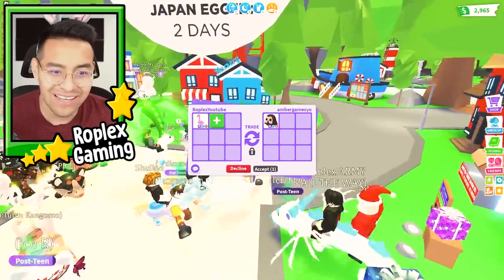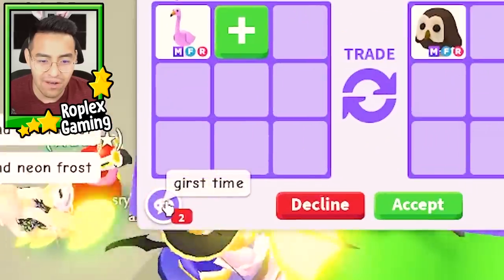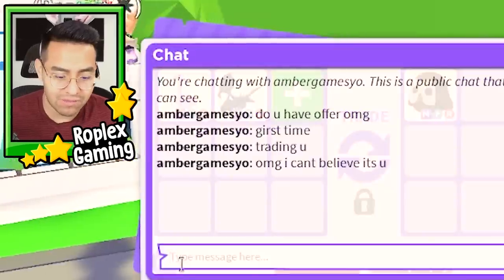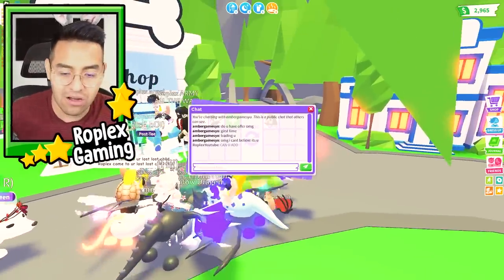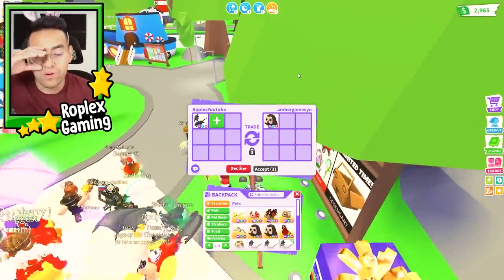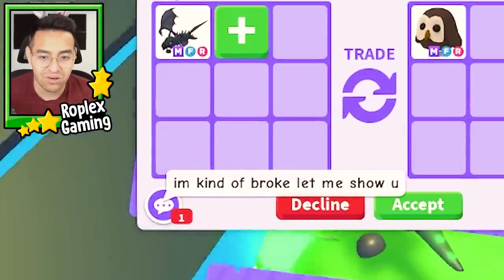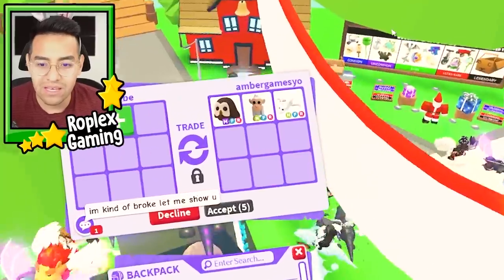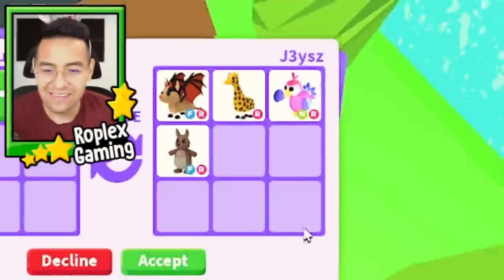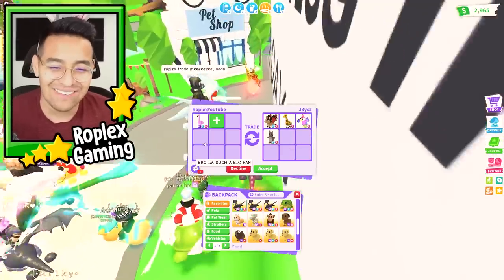Okay, so there's the mega flamingo — mega owl, oh my gosh. This server is getting more and more rich. Remember, if you guys want to join the server, the link is in the description. First time seeing this — what can I put up? I have a mega parrot but that might be a little under. Maybe she has other really good pets. Let's see what she puts up — neon albino monkey, not too bad. Oh wait, she has a mega owl, she is really rich.